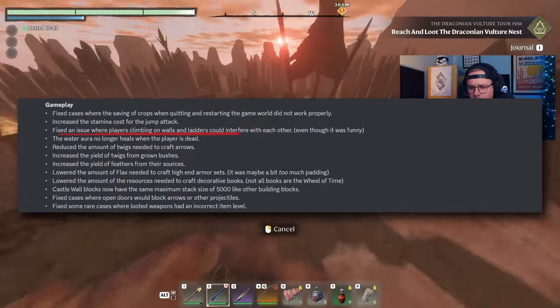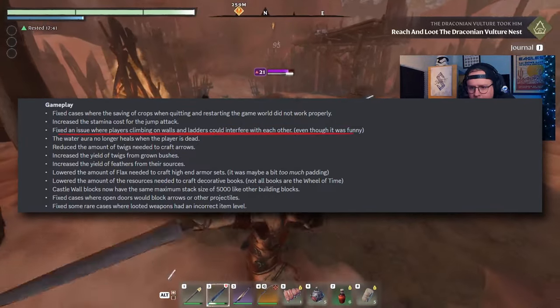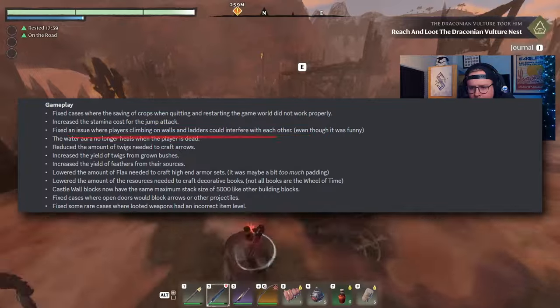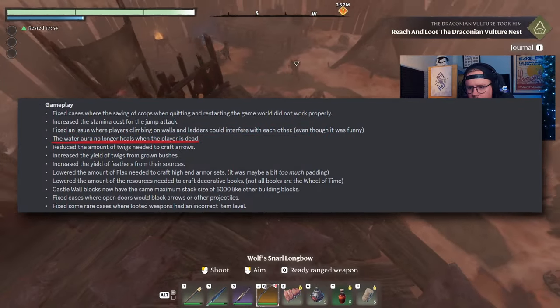Were you ever climbing on walls or ladders with your friends and interfering with each other? While it was funny sometimes, it is now fixed. Moving into the skill tree, the water aura perk will no longer heal your party while you're dead, making that one mage in your party who keeps getting one shot actually useless, even as a corpse.